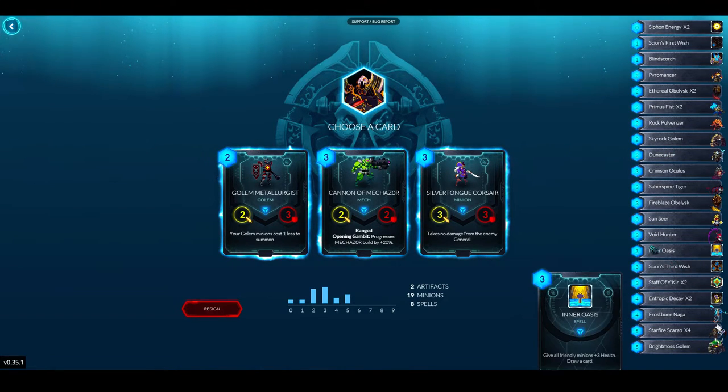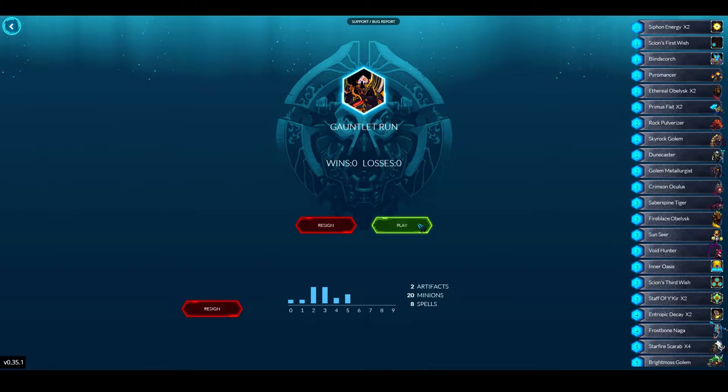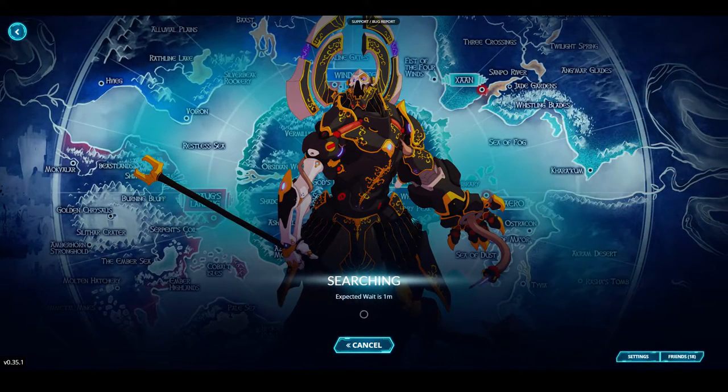That three drop isn't too bad — I think I'd rather take the two drop. So I have nothing over five cost. This is going to be an interesting deck to play. I'm aiming for at least seven wins because I want to get a Gauntlet ticket to play again for free. My Gauntlet history: an eight-win, a seven-win, a six-win, a five-win, a three-win, and a zero-win Gauntlet. So I did well on two of them, okay on two, and bad on two — I'm kind of all over the place.